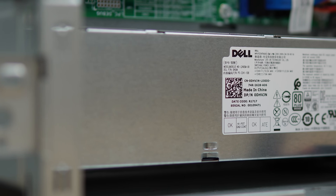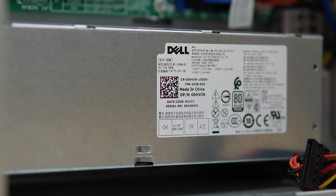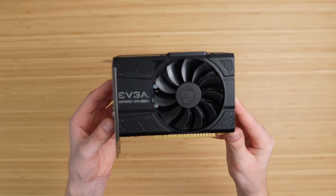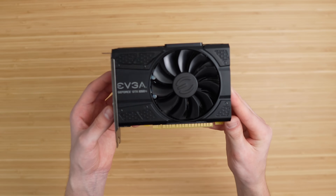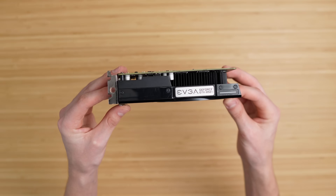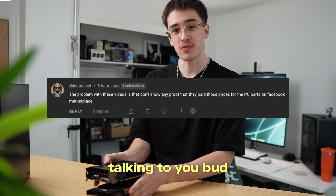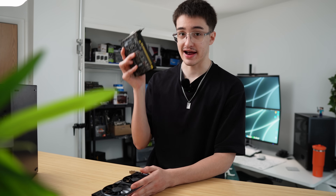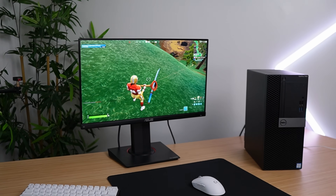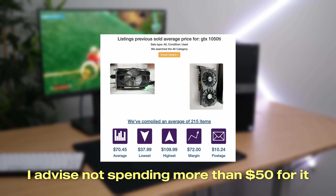You need a graphics card, unless you just want to play cool math games. You're kind of limited because the power supply in this Dell Optiplex doesn't have any PCIe connectors, but it is about 240 watts and 80 Plus Bronze rated. The GPU I went with is the GTX 1050 Ti — this doesn't require any external power, which is perfect. It has four gigabytes of VRAM, and I scored this bad boy for $20 on Facebook Marketplace. I actually scored two of these for $20 each. The GTX 1050 Ti sells for around $70 on average, but if you take the time to shop around, you might be lucky enough to find deals like I did.